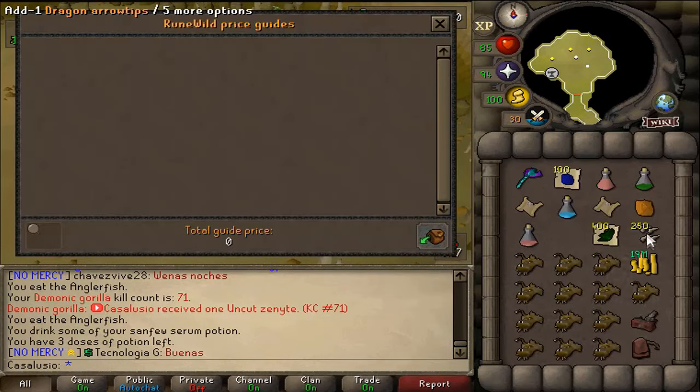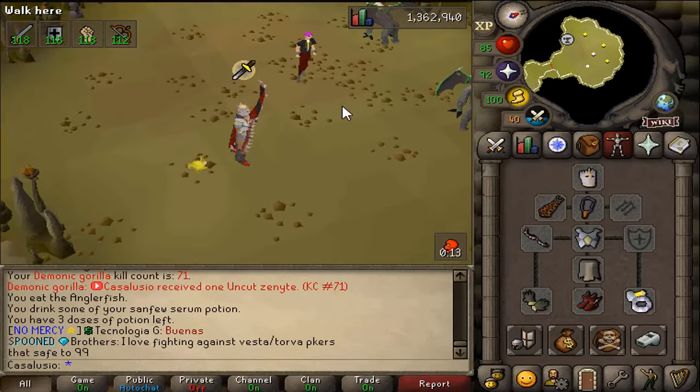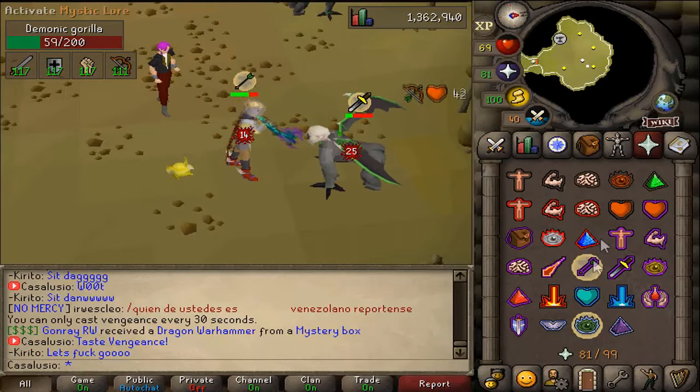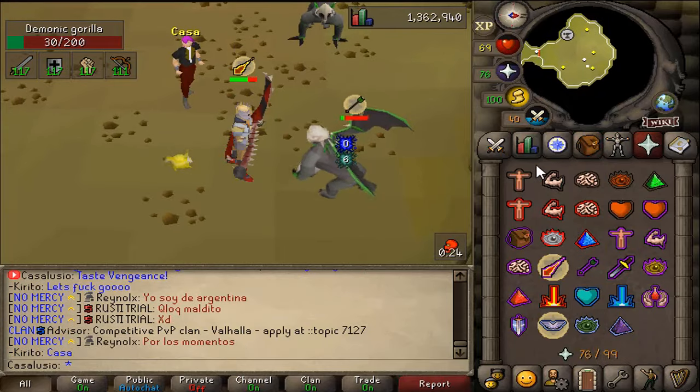Oh yeah — we actually got it! No way bro, no actual way! Yeah, let's go! On 71 kill count! Oh my god bro, that's so good — that's so freaking good! I'm so happy, let's go! Oh my god, I'm so happy right now, this is unbelievable! Nine more minutes to go — let's try to get another one!